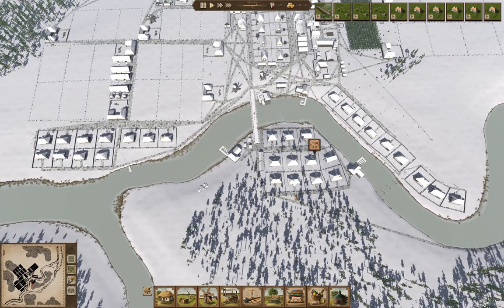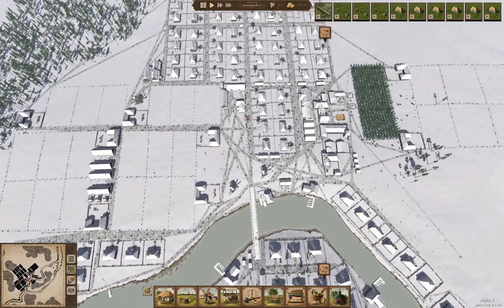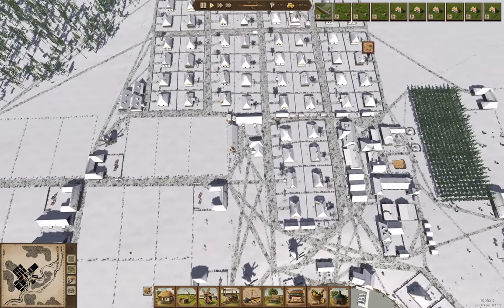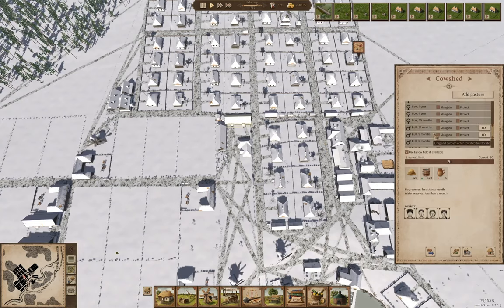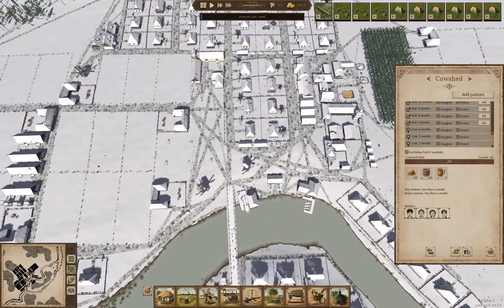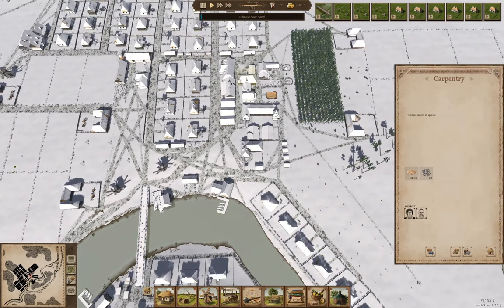I can't remember where we were — I think we were just sorting out the money. Now what I want to check on is the cow sheds. We have several bulls in there. Where's the carpentry? Carpentry — one more order in the queue for something.